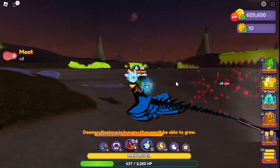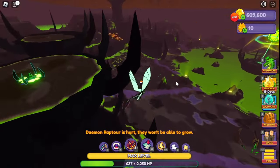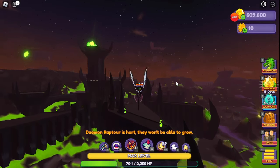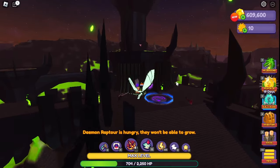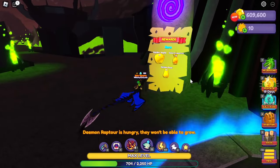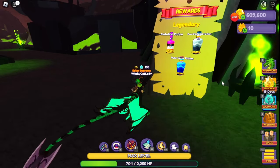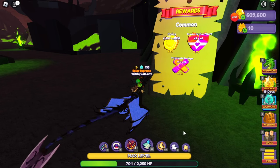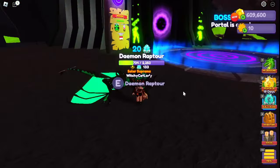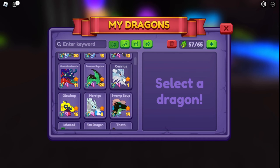Bosses are another good way to get money and other things. You can get rewards you can sell or use yourself — mutation potions on higher bosses, seeds, eggs, golden fruit, and coins. Each boss has a board showing what you can get. The way bosses work now, it does not matter what level your dragon is — I'm going to prove that by intentionally going in with a lower-level dragon.